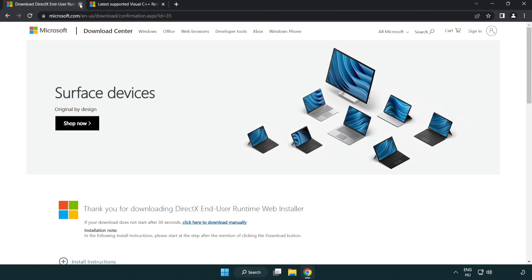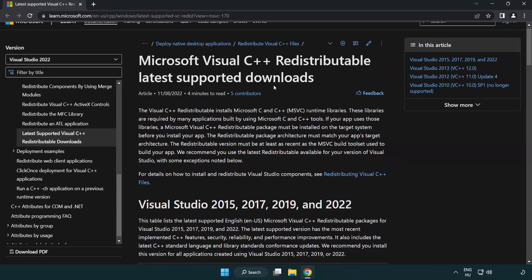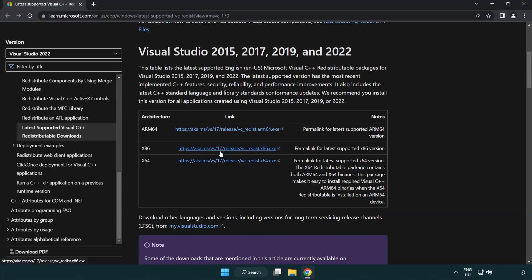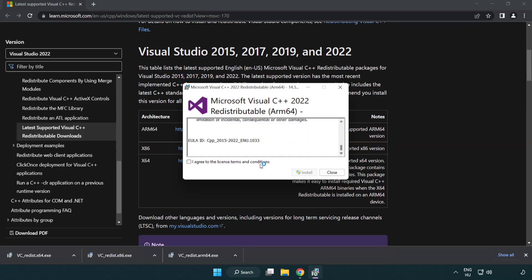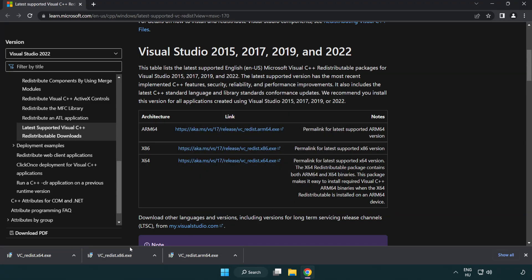Installation complete, click Finish and close the DirectX website. Go to the next website link in the description and download three files. Install the downloaded file. Click I agree to the license terms and conditions and click Install. If it fails to install, no problem — repeat for the other files.